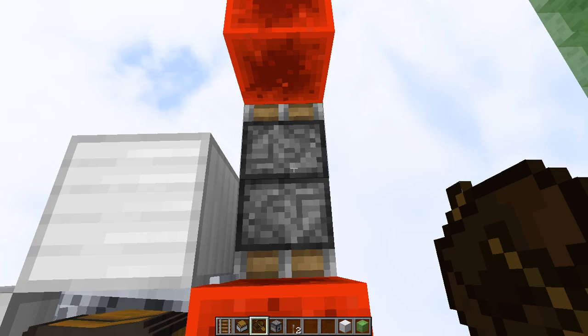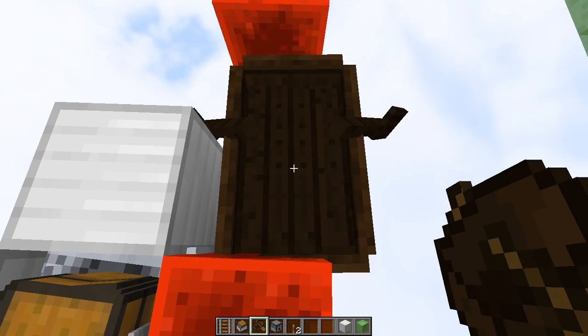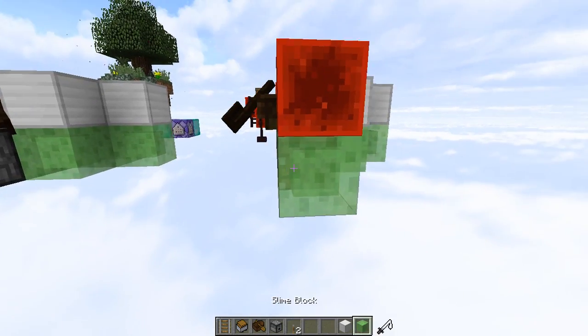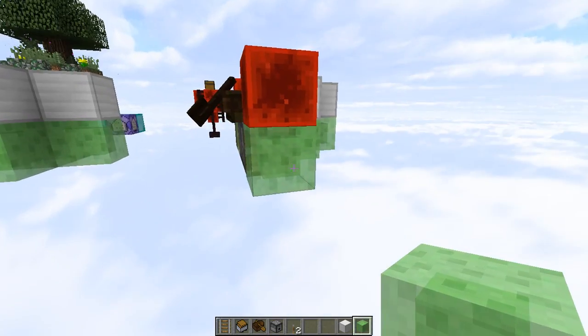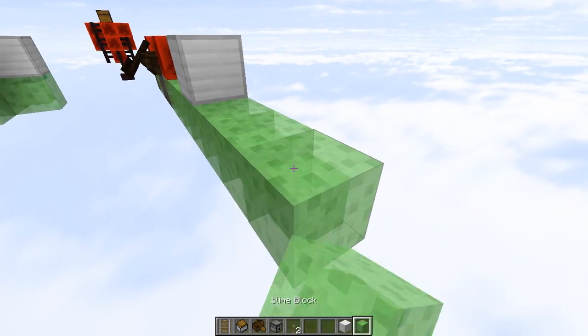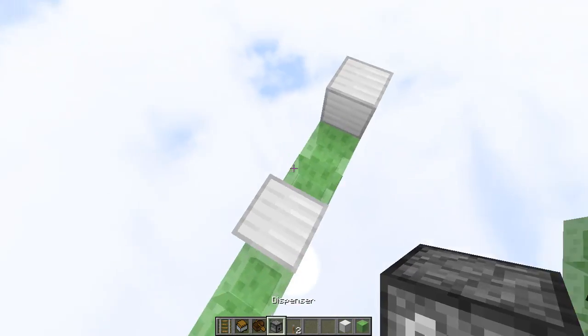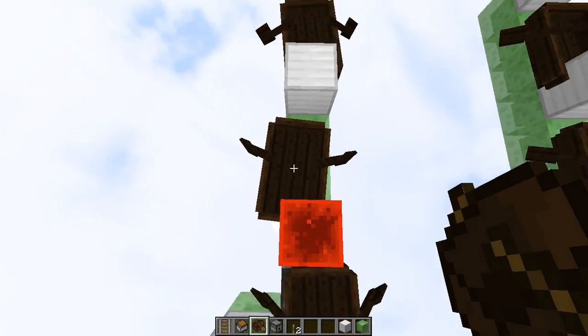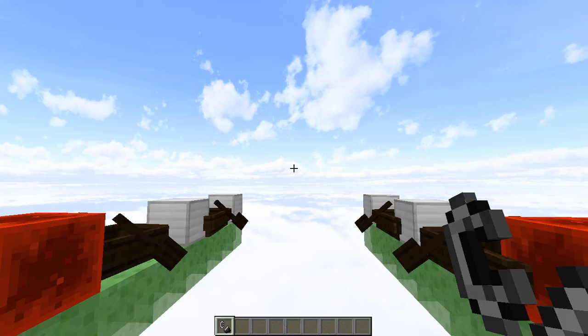Now there's only one thing left to do, which is stand right here and place a boat. It might take you a few tries to get it where you want it, but once you do it's not moving. And if you want more boats, go out three blocks and place a block, then another three blocks and place another block. You can put your boats here and here. And with that, ladies and gentlemen, you're ready for your flight.